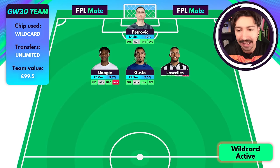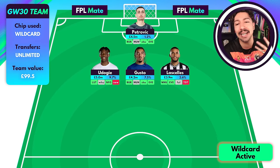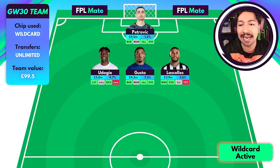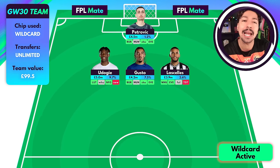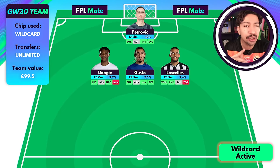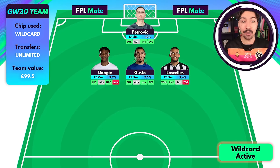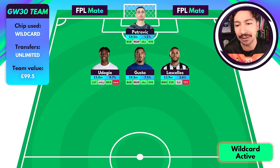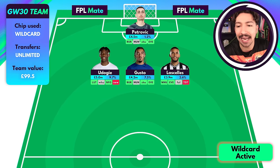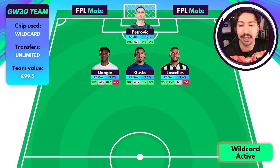Our final defender is Lascelles. With the news that Botman has been diagnosed with an ACL injury ruling him out for the rest of this season and into next season, Lascelles should be nailed on now for the remainder of the season. Newcastle haven't been the best defence, but they've shown signs of improvement. At a cheap price tag of 3.9 million and doubling in game week 37 where we might be looking to bench boost, Lascelles is a nice bargain. Against West Ham this week I'd possibly be looking to play him.